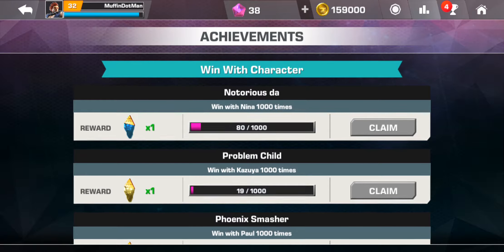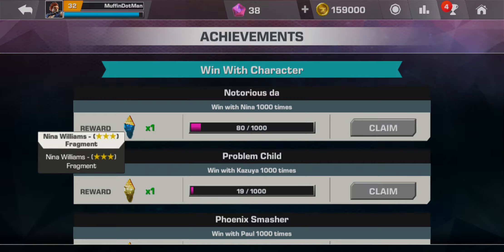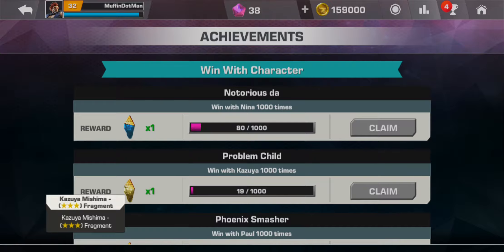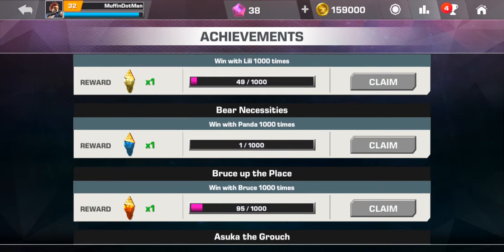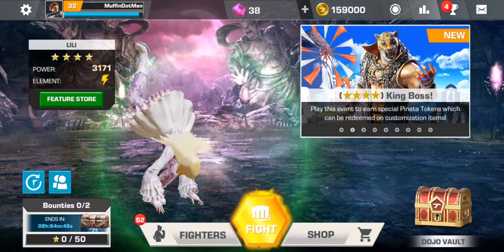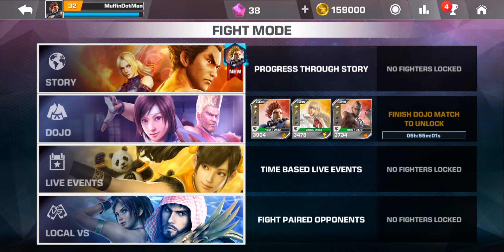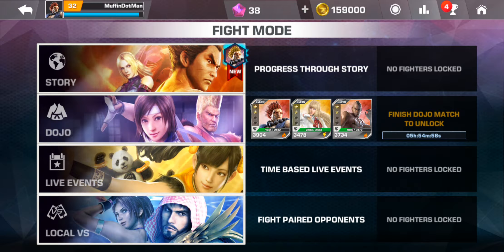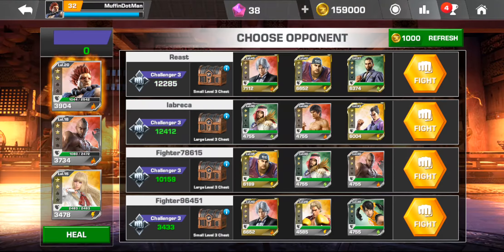Over in achievements it shows you what you've done and you can claim points. It's basically 'complete the game' style tasks. For instance, if you win with Zafina a thousand times you'll unlock a level three fragment for her — which is a lot to do. It's a very, very grindy game overall.